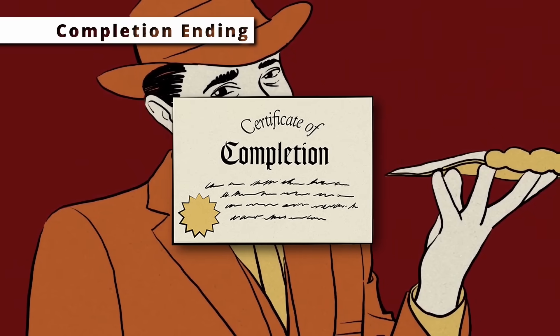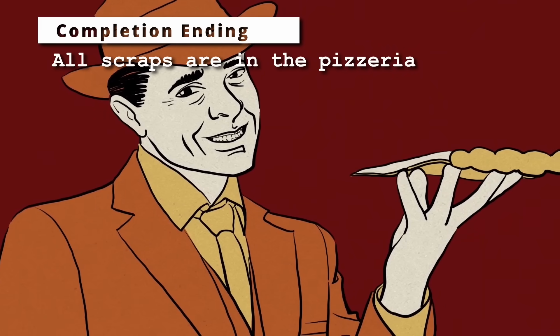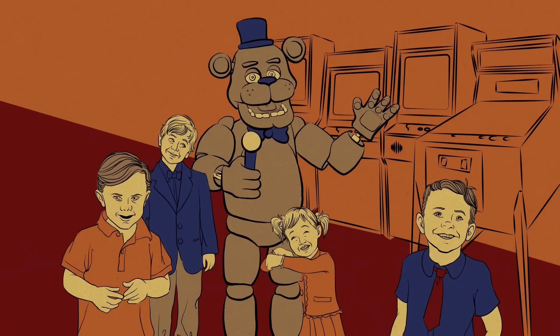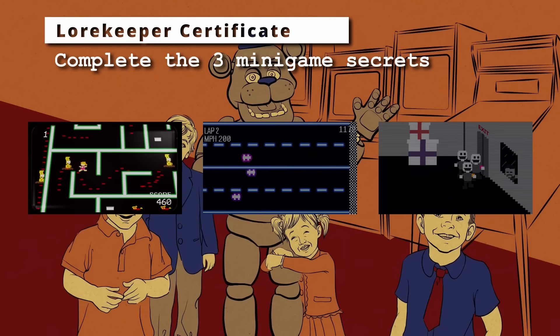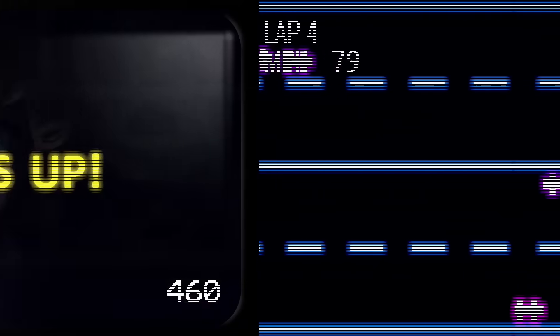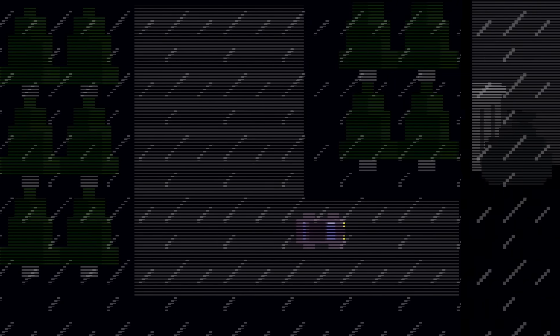The completion ending and certificate requires that all animatronics are in your pizzeria — whether by salvaging, by chance from risk, or by placing down Lefty — with less than 50 risk. Finally, the Lore Keeper certificate is special in that you don't need to end the game at all; you just need to experience all three playtest minigame secrets: one in Fruity Maze if you beat it twice and play it a third time, one in Midnight Motorist after going through a hole in the bottom of the road, and one in the Security Puppet minigame if you play it four times. This certificate also allows you to see the infamous graves on a hill after the credits of the completion ending.